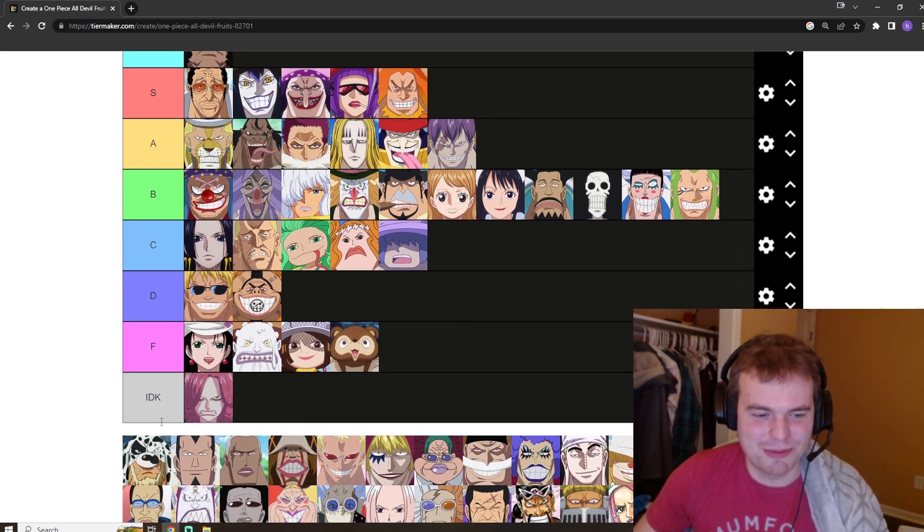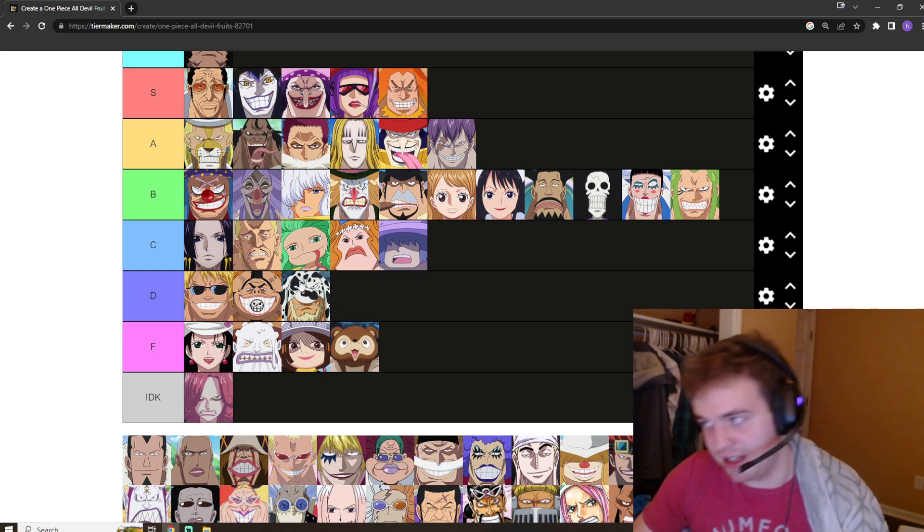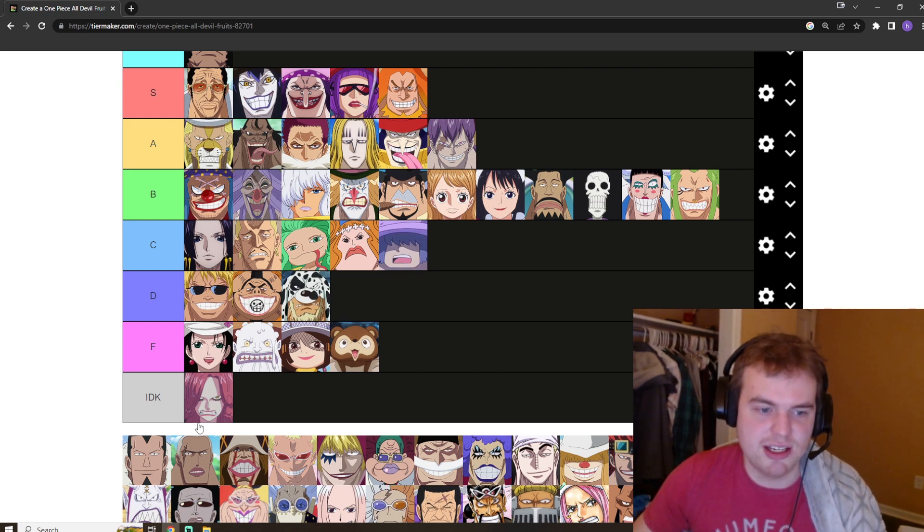Dalmatian, the random Marine Vice Admiral — the fact that it makes you look like a dalmatian is just so bad. You're not going to intimidate anyone going into battle looking like that. So I'm going to put it in D tier.